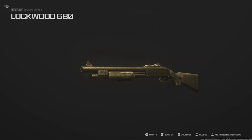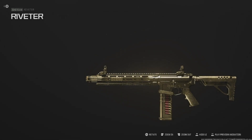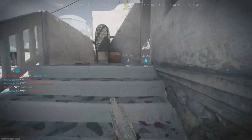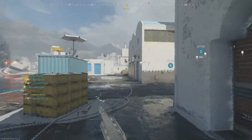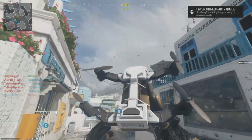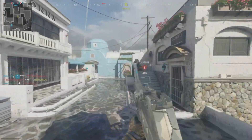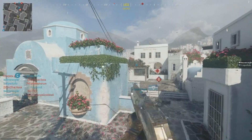Next up is the shotgun category, and it's a pretty unique challenge: get two kills shortly after sprinting in one life. You need to get two kills right after you've just finished sprinting, before you die. The tracking seemed a little more reliable than the three-kills-in-one-magazine challenge. There's also a pretty generous time window — it's not like you have to do it immediately; there seems to be a one or two second delay, so it gives you a nice little cushion.